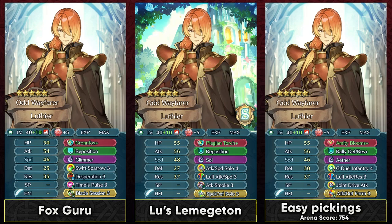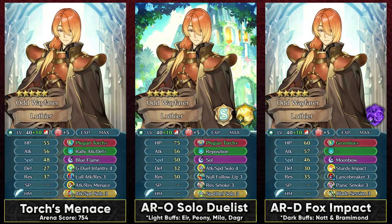You can definitely use him with Green Duel Infantry 4 because he does not have a preferred weapon. You'll have to run a 300 SP slot C skill, and joint drive attack synergizes really well with Amity Blooms Plus and the fact that you'll have to stay near your allies. Attack defense form can always be run for getting some extra defense, which is gonna be really helpful in something like a Legendary Chrom matchup. You can also go with Blazing Torch for Arena and still manage to use it with a Menace skill — attack resistance Menace perfectly synergizes with the condition of Blazing Torch and gives him a lot of damage output.